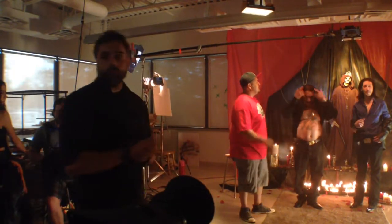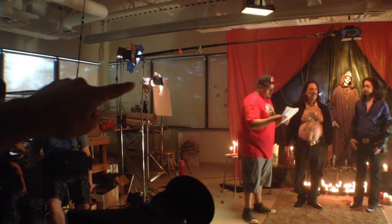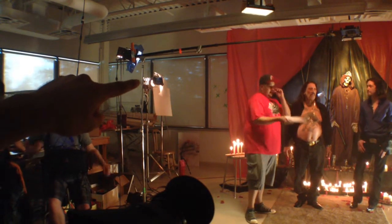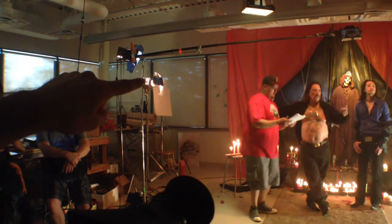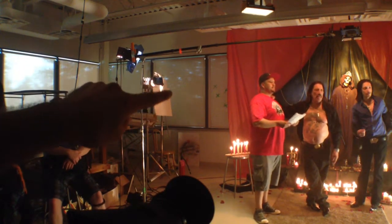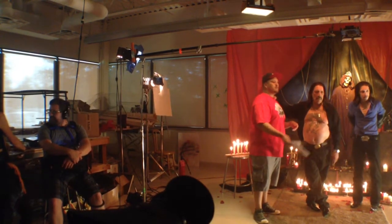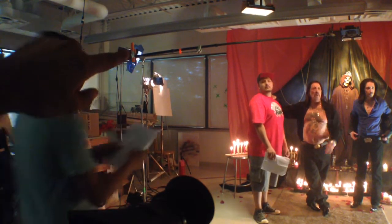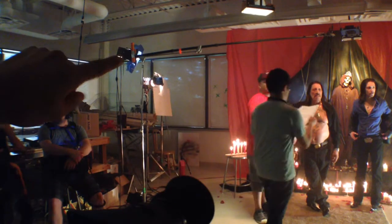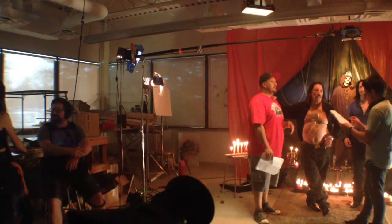On this side we're going to do a candle flicker gag. We have a twinny 650, and I had that bouncing into this white foam core. That was going to be on a squeezer so you could make it act like candlelight, but we didn't have enough people to do that at the same time. This guy is a mini mole, so it's like 300 watts, and it's shooting across so it has some color on our Saint Shrine.